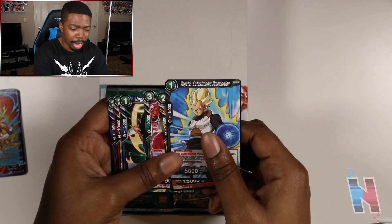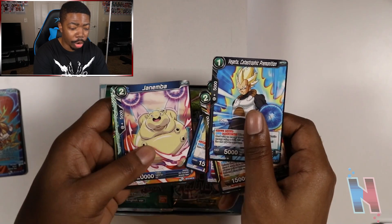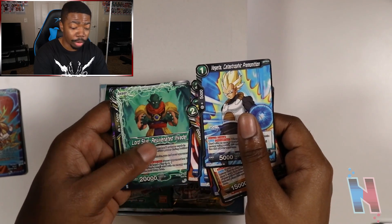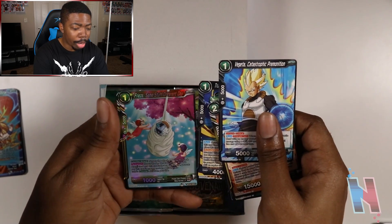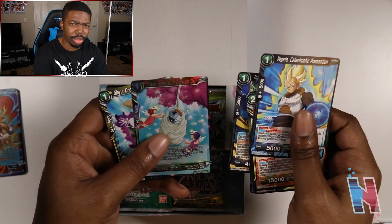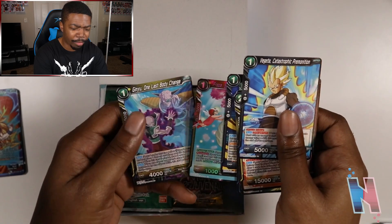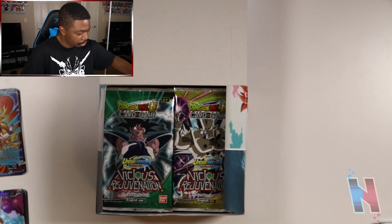Vegeta, Shisami, Trunks, Frieza — same stuff different day. There's a card here and I'm not sure if this was actually another card on the list we should be aiming for. I'll have to double check — but actually, it is not one of them. So we're still on the hunt. We're getting through these a lot faster than we did with the first one, but to be fair I'm a lot more prepared this time around.